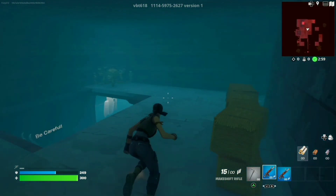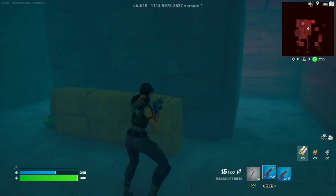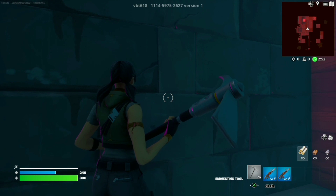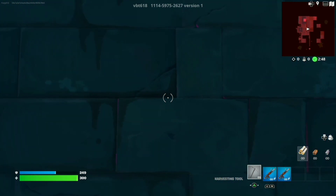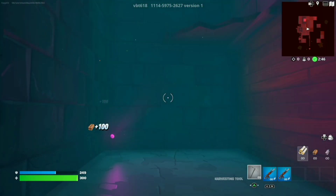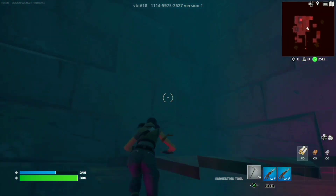All right, there's a little ghost here — you're going to want to jump up to the top. Once you're up here it's going to look like a dead end. Come over to the right-hand side, switch to your pickaxe, and right here you're going to want to hit this wall. It's going to lead you to a bunch of cliffs — go ahead and work your way up to the top.